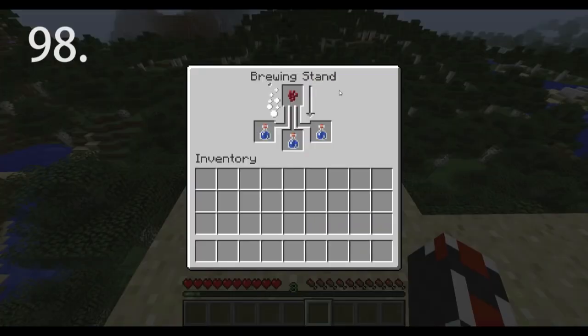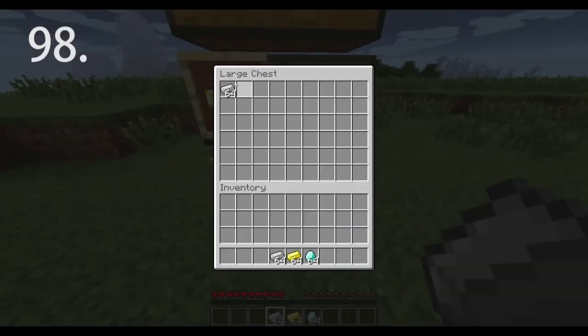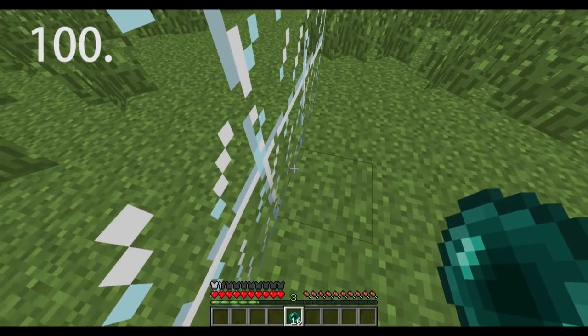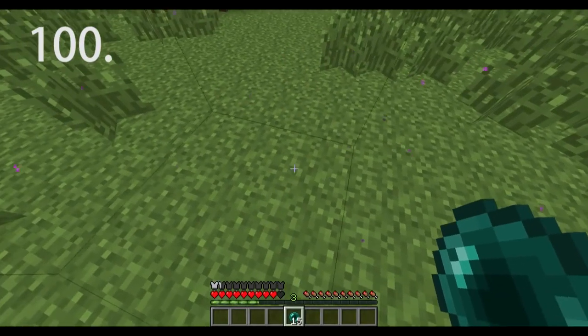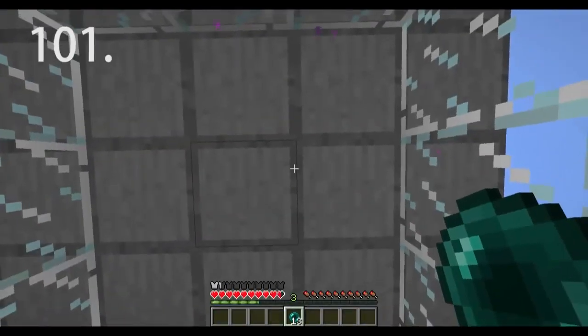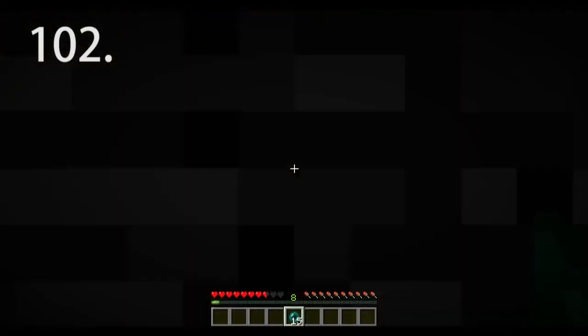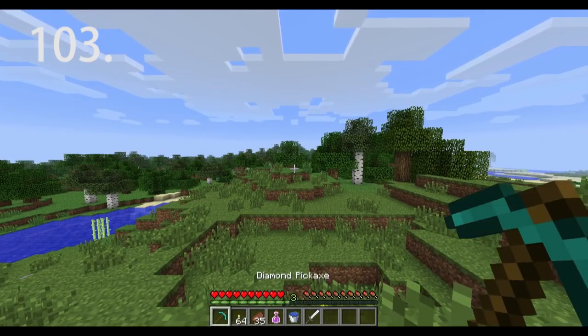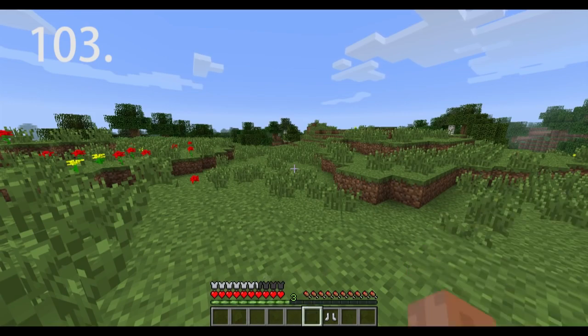Always begin a brewing process with nether wart as the first ingredient. Organize chests by placing one item in all slots so you cannot accidentally put the wrong item in that chest. In creative mode, shift-click the delete button to clear your entire inventory. You can enderpearl through glass. Spamming enderpearls at a 1-block-thick floor above you can glitch you up through it. Hover over an item and press a number key to put it in your hotbar, and right-clicking with armor equips it.